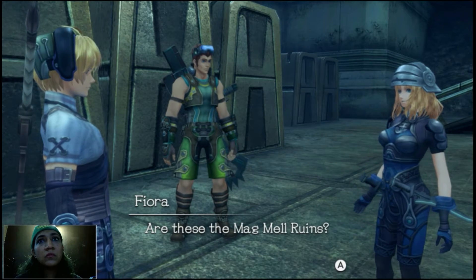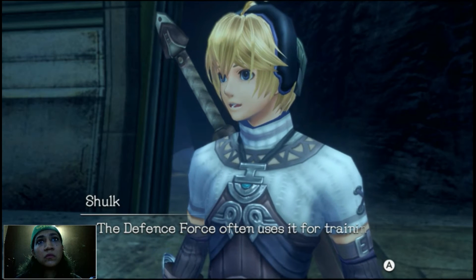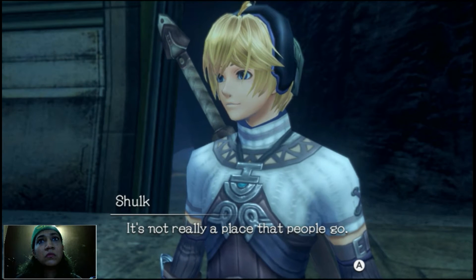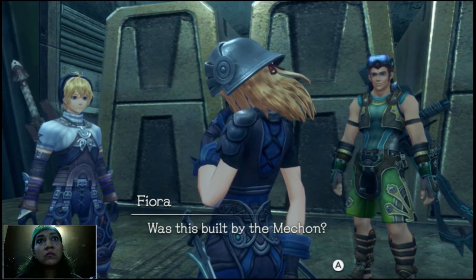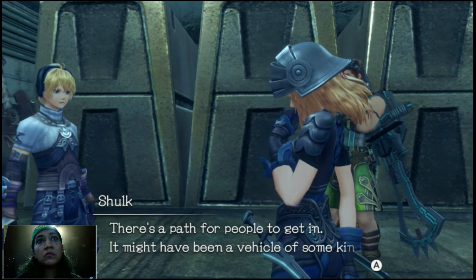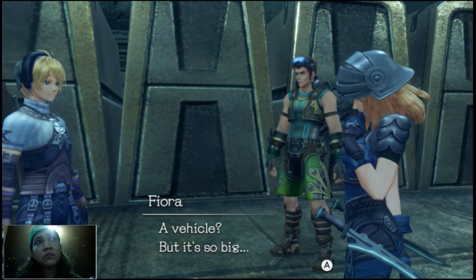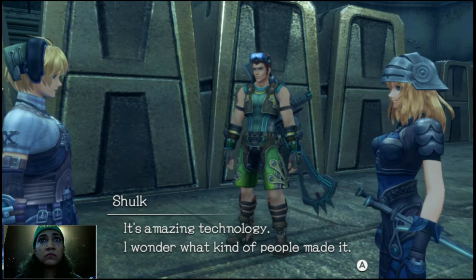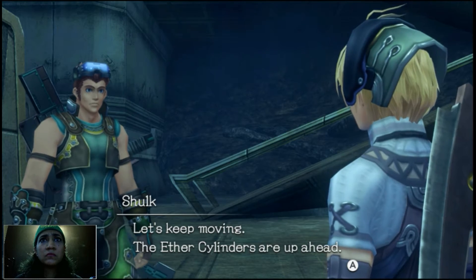Are these the Mac Mel Rooms? Haven't you been here before? No. The Defense Force often uses it for training, but I come here to do research — it's not really a place people go. There are monsters around here that even break parts of armor. Was this built by the Macon? I don't think so. There's a path for people to get in — it might have been a vehicle of some kind, like the Defense Force hover transports. A vehicle? But it's so big. It's amazing technology. I wonder what kind of people made it. Let's keep moving — the ether cylinders. Right, that's what we're there for.